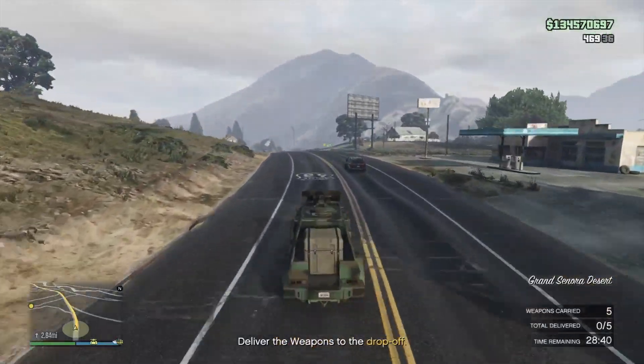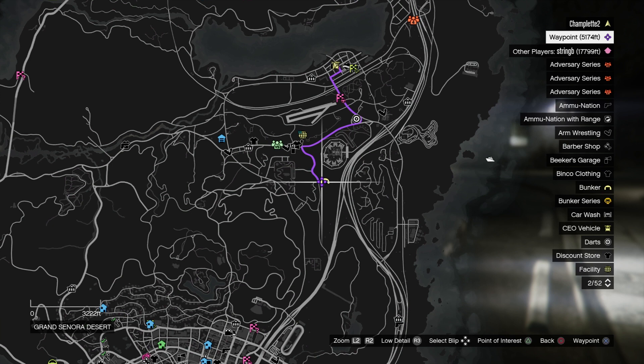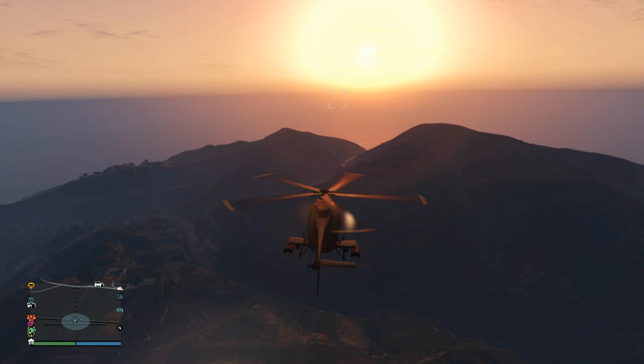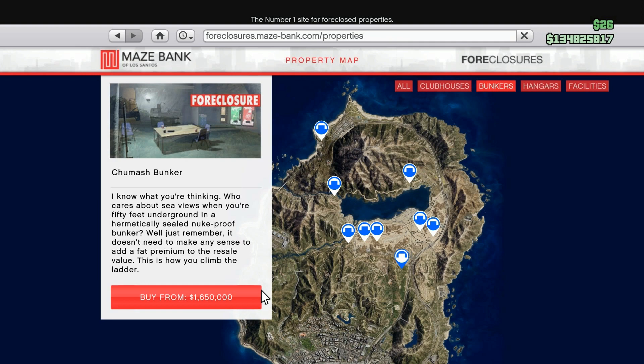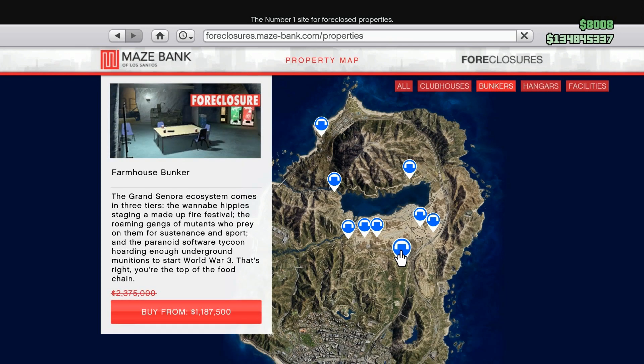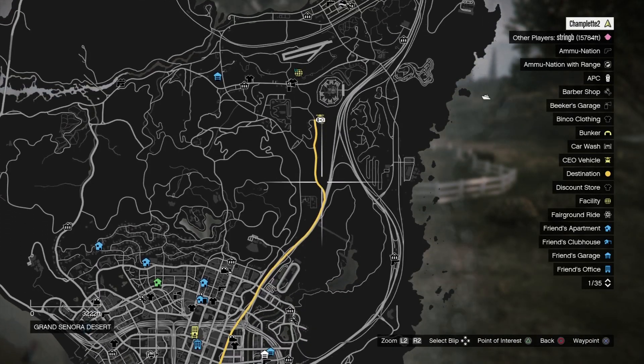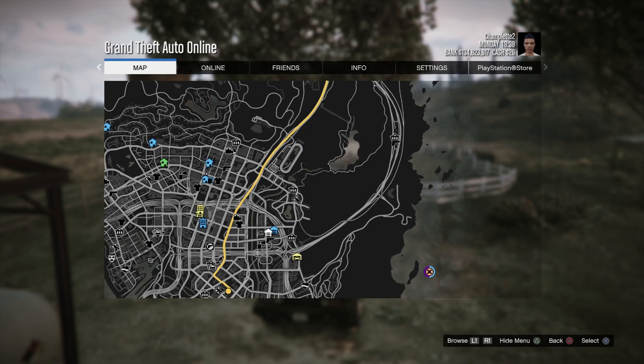That means either Chumash or the farmhouse bunker would be an excellent choice. To decide between the two, you need to consider a few important factors. Do you want to be close to your other businesses, or maybe close to an ammu-nation, or perhaps close to a custom shop? Do you like the country setting of the farmhouse or the beautiful sunsets on the coast at Chumash? The regular price of the Chumash bunker is $1.65 million, but the regular price of the farmhouse bunker is more expensive at just under $2.4 million. However, the farmhouse bunker often goes on sale and can sometimes be purchased for as little as just under $1.2 million. Remember, when you move to a new bunker location, you have to purchase the upgrades all over again, but sometimes the upgrades are available at a discount too.